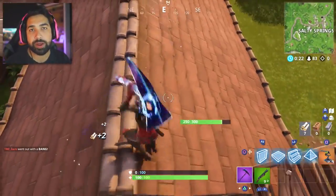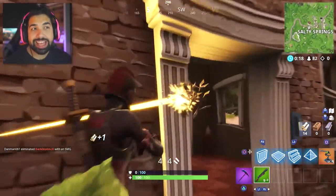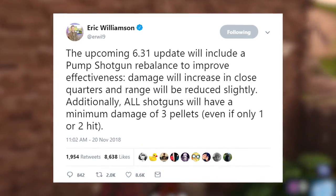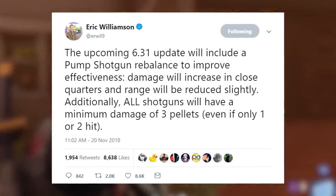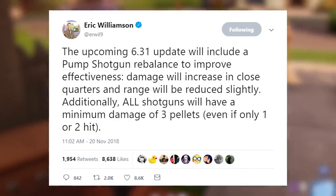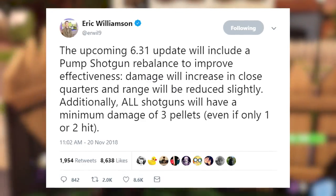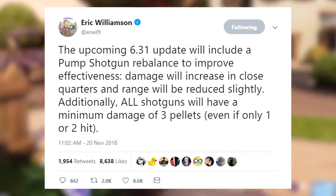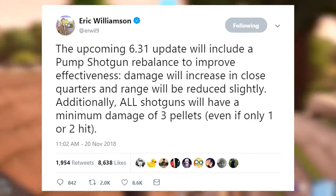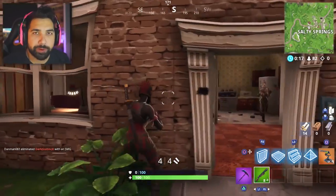And this is great. Over on Twitter today, right after the latest update with the new LTM Wild West and the Dynamite, Eric Williamson tweeted the following: the upcoming 6.31 update will include a pump shotgun rebalanced to improve effectiveness. Damage will increase in close quarters and range will be reduced slightly. Additionally, all shotguns will have a minimum damage of three pellets, even if it only hits one or two.